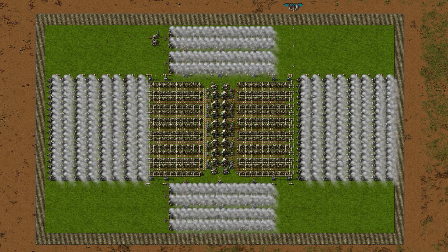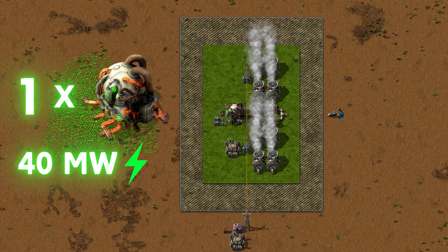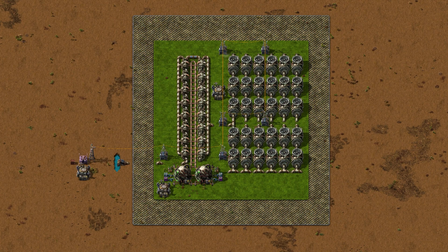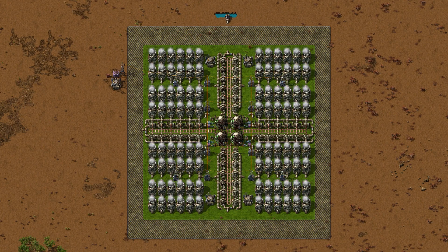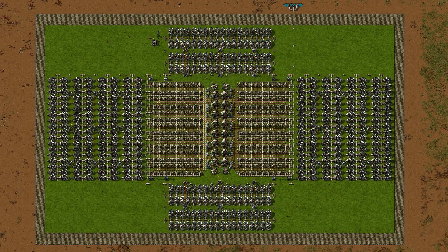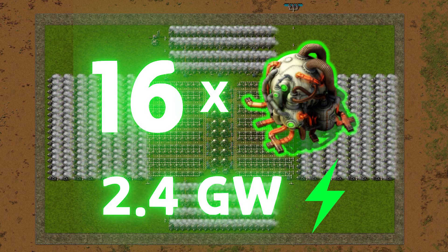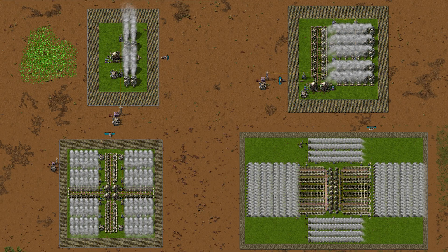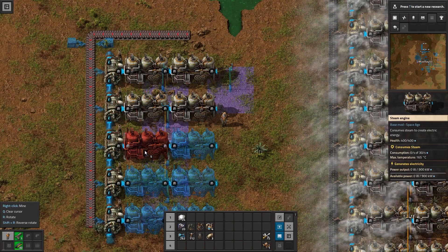I'm going to show you how to build all kinds of nuclear power plants. I will go over setups ranging from a tiny 1-reactor 40-megawatt plant, to a 2-reactor 160-megawatt plant, then a sizable 4-reactor 480-megawatt plant, to finally a monstrous 16-reactor 2.4-gigawatt power plant. Build them and with a modest supply of nuclear power cells you can say goodbye to power issues forever.